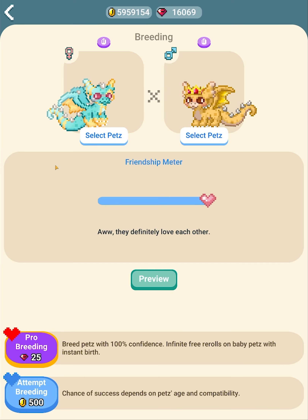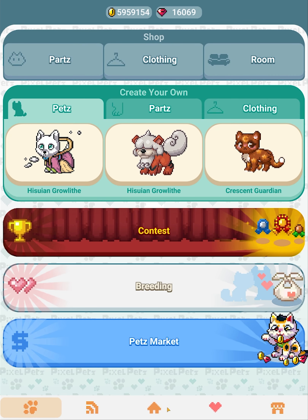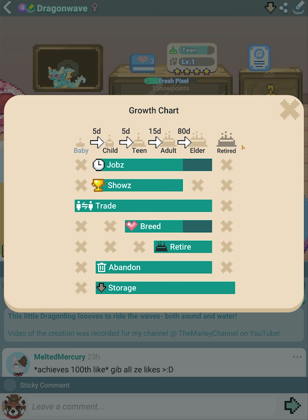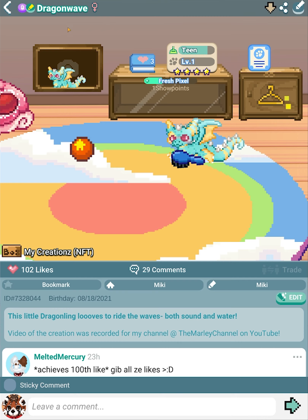If pets are older there's a lower chance of breeding. Let me go to Dragonwave's page — if you click on that there's a growth chart that tells you what each age can do and how many days it takes to reach certain ages. She is a teen right now which means she has pretty much all the options. When they're elders they can still breed but it's darker green because the chances are much lower. Between teen and adult is perfectly fine to breed with a normal chance of success.